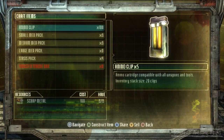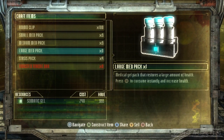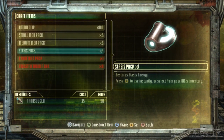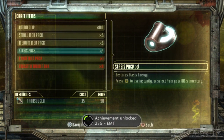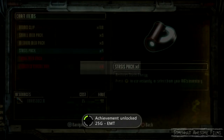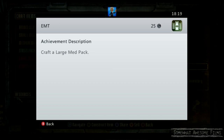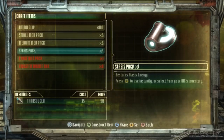Head over to craft items, go down to large medpack, we need a bunch of somatic gel, construct it, ta-da! And then 25G's EMT achievement unlocked just for crafting a large medpack. Achievement description: craft a large medpack. Exactly what we did.